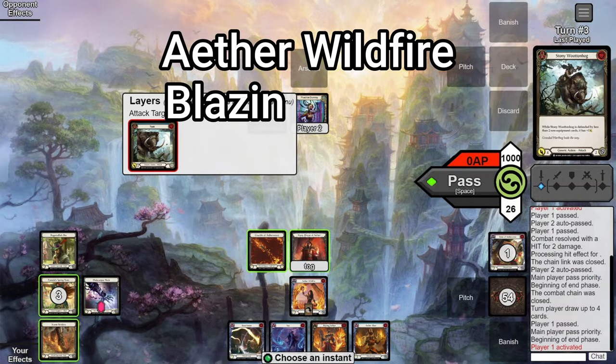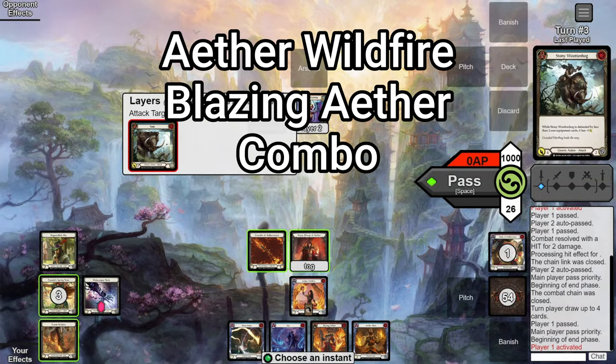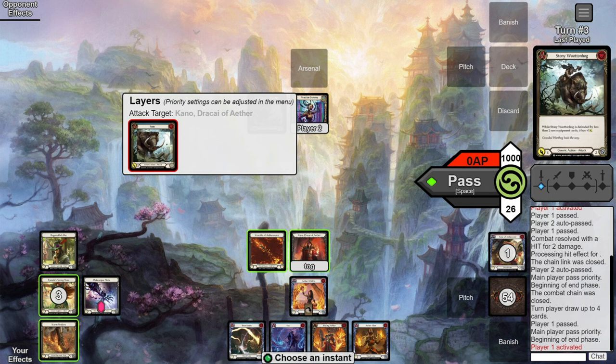Let's get back to the video. Starting off with the Wildfire Blazing Aether combo — this is your stock standard combo. What you're actually trying to do, no matter what type of combo you're doing, is: Aether Wildfire, any spell, into Blazing Aether. This is how you're going to pick up most of your wins as Kano, so it's very important to master.